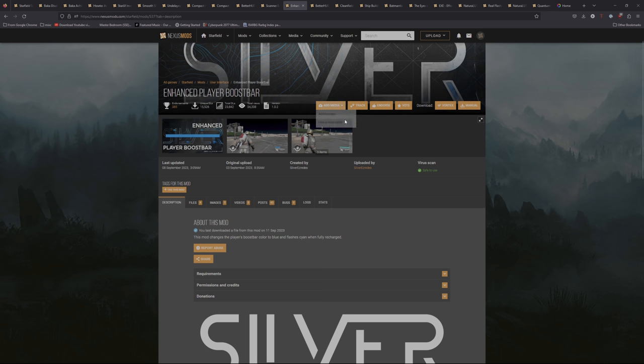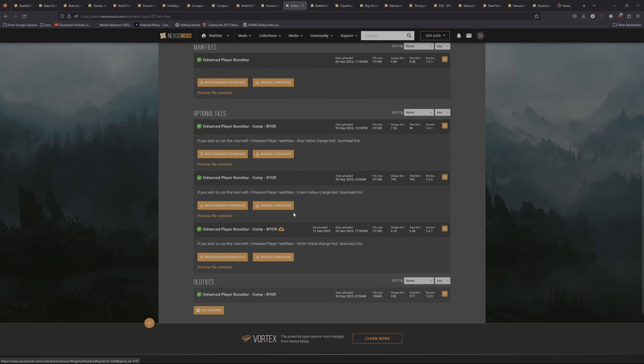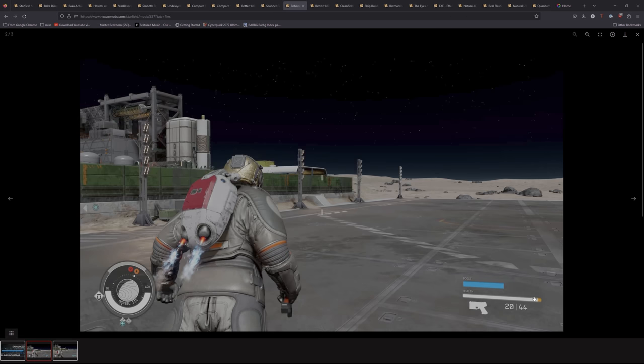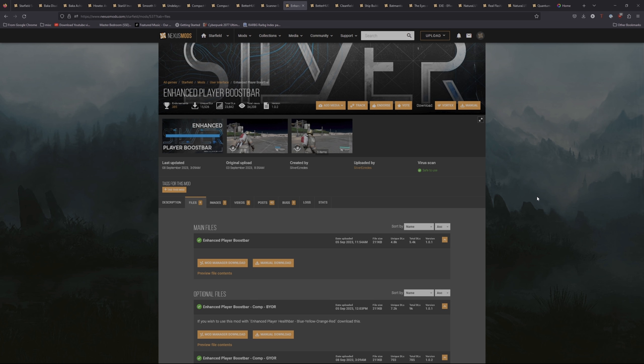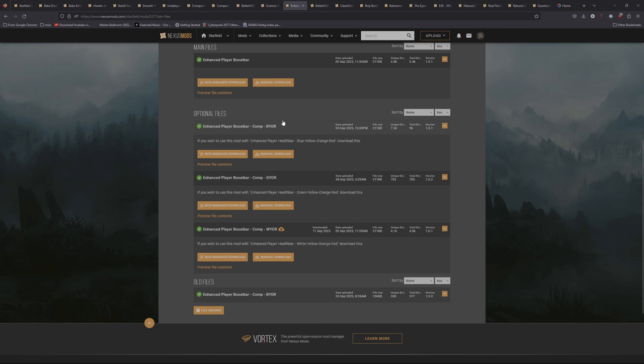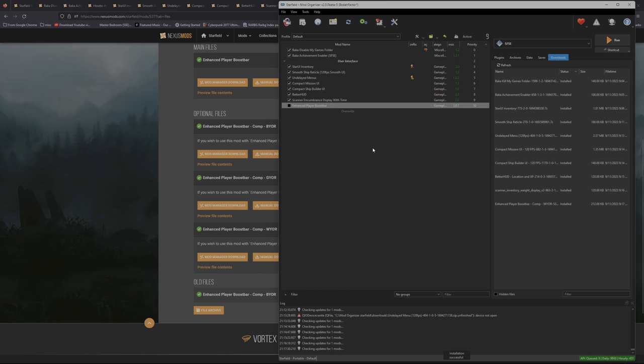Next up is Enhanced Player Boost Bar. I'm going here because from this page you can get a combination of both the boost bar and the health bar. In vanilla the health bar stays white until about 35–40% health where it turns red. This mod provides a better gradient — starts white, turns yellow at around 25% damage, orange at 50%, and then red. I've come close to dying in fights without even noticing, so this catches your eye better. I'm downloading the white, yellow, orange, red version. Click Mod Manager Download, go to Mod Organizer, install it.